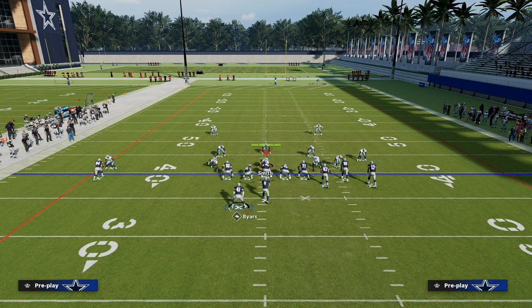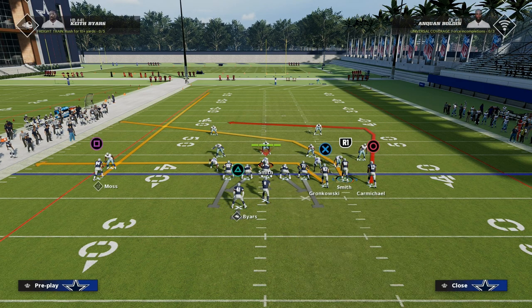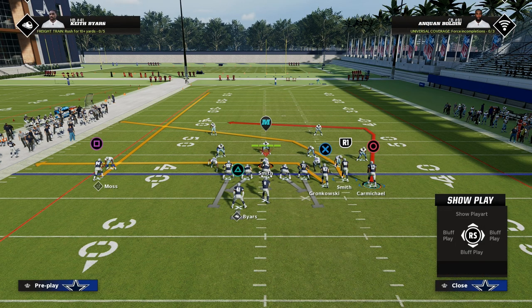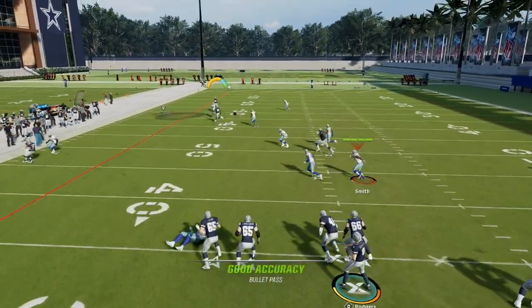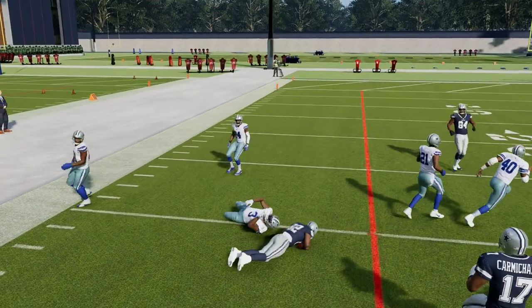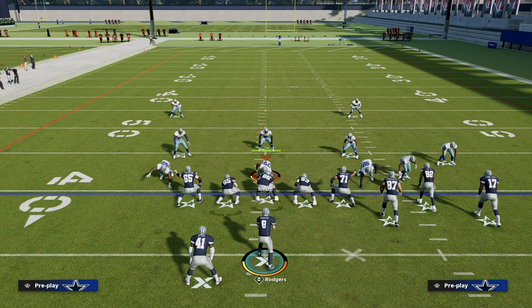The way we're going to run this play: we are going to block our running back, drag route our tight end, and streak the outside receiver. With this dig route, you have a couple of options. What a lot of people like to do is put him on a slant, motion him out, and snap just before he sets his feet. This creates really good spacing across the field and lets you attack man coverage, zone coverage, and match coverage. As you saw right there, the crosser is able to beat man.